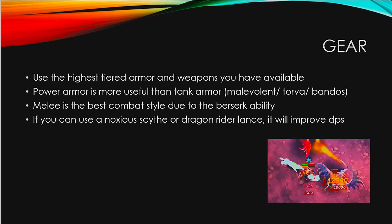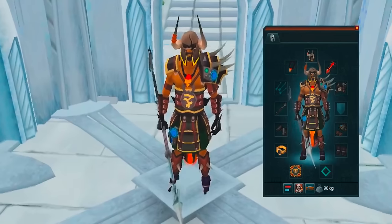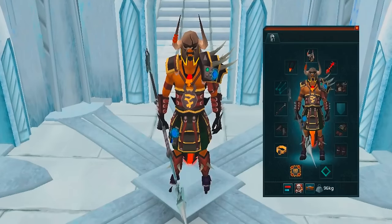Power armor is more useful than tank armor because DPS is extremely important at certain parts of this fight. Melee is the best combat style due to the Berserk ability, but it's not required. If you can use a Noxious Scythe or Dragonrider Lance, it will improve your DPS because you can attack multiple targets simultaneously. This is an example of the minimum gear — full Bandos with a tier 80 weapon.